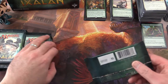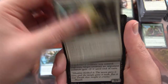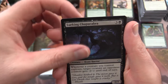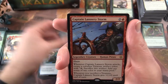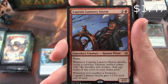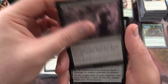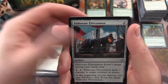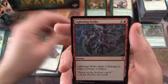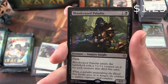Let's get cracking. The uncommons are Sheltering Light, Lurking Chupacabra, and Deadeye Quartermaster. Captain Lannery Storm is the rare. Grim Captain's Call is the uncommon. Elaborate Fire Cannon. Lightning Strike. And Bloodcrazed Paladin is the rare.